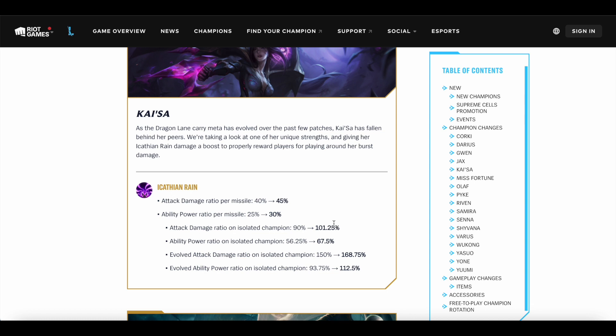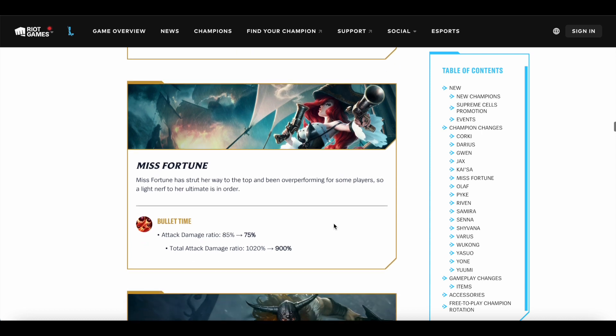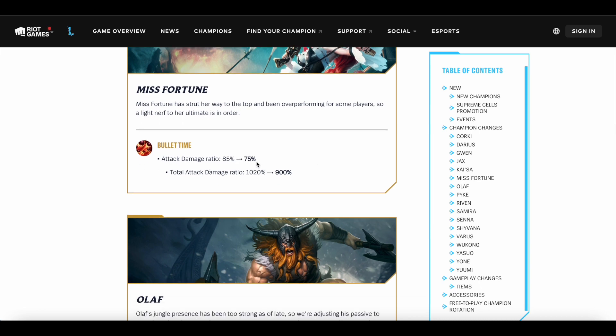I'm going to spam a little bit of Kai'Sa and probably make a video on her to show you guys how strong she really is. Now, Misfortune — I personally don't feel she's really strong, but the CN server win rates show she's the top win-rate ADC, so she must be strong in some way. The Bullet Time AD ratio is going down by 10%, and the total AD ratio going down from 1,020% to 90%. So basically she's getting lower AD ratios, which kind of sucks because you're really only picking Misfortune for the ultimate. This is going to hurt her quite a bit — 10% AD ratio cut off the ultimate is pretty significant.